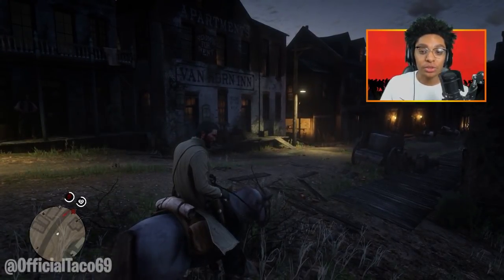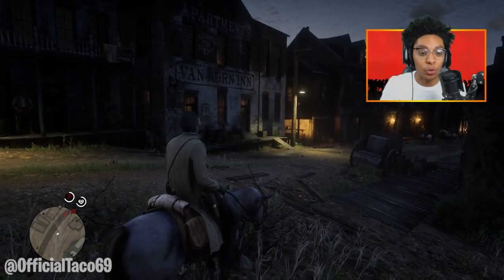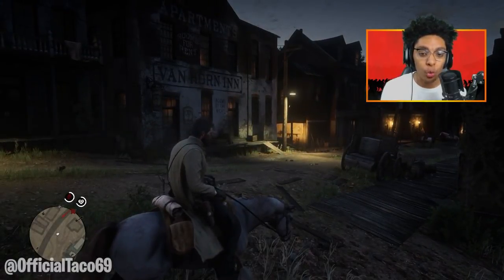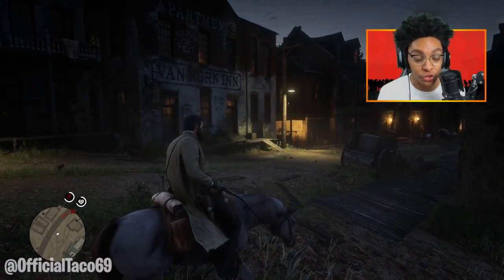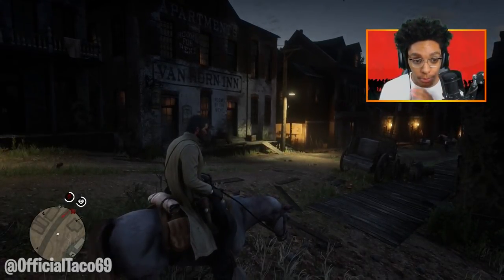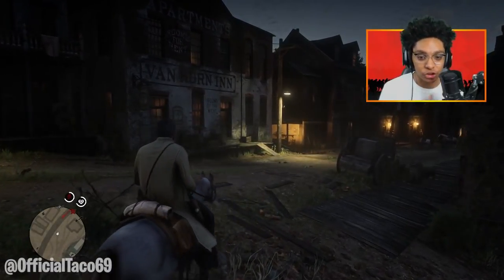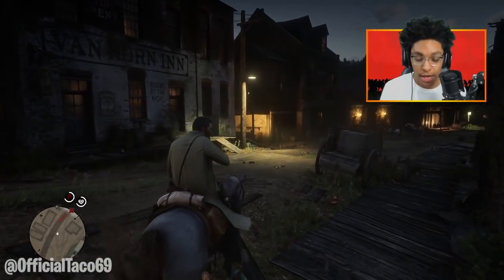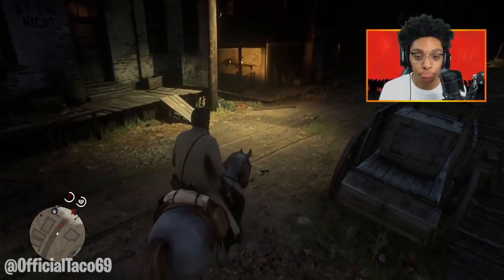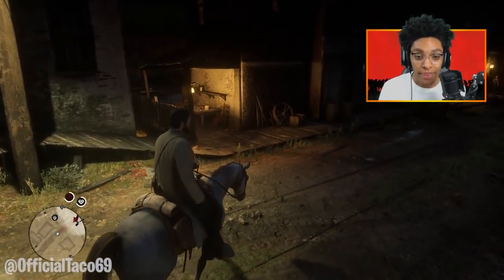What's going on guys, Taco here back with some more Red Dead Redemption 2 for you guys. In this video I'll be showing you guys a really cool treasure location. Red Dead Redemption 2 has a lot of great features, but I think one of the best features that Rockstar added is that you can eavesdrop on NPC conversations and they can give you clues on where to find items, money, treasure, stuff like that.